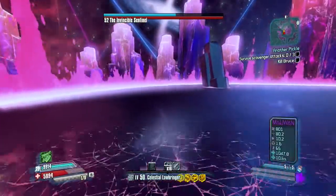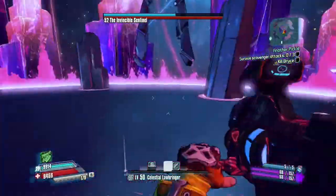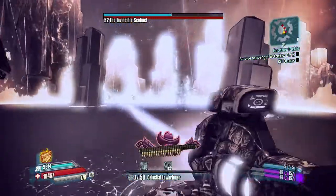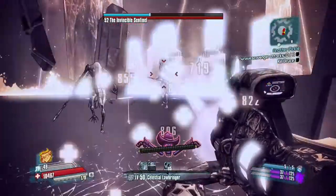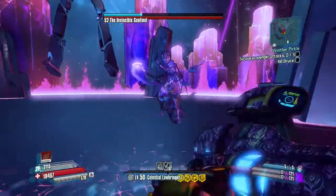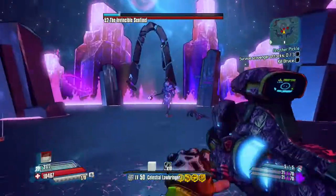Elemental weapons will now be more effective, as will gear with elemental resistance. Enemies are now more likely to drop ammo, plus enemies and chests will give you better gear than other playthroughs. Regular enemies receive a 1.5 times health multiplier and a 1.5 times shield multiplier, and badass enemies receive a 2.5 times health multiplier and a 3.5 times shield multiplier.